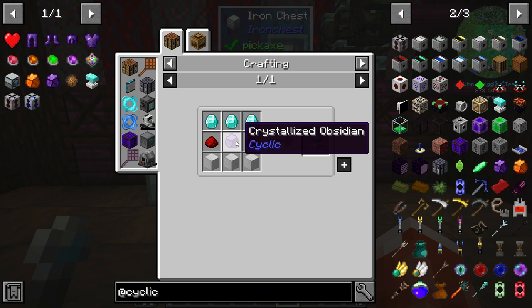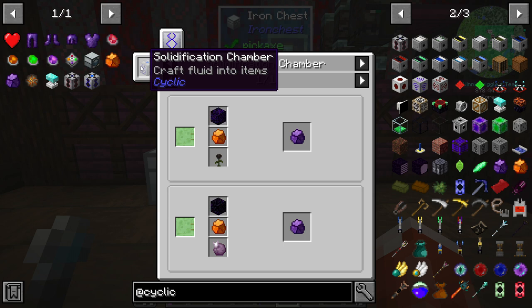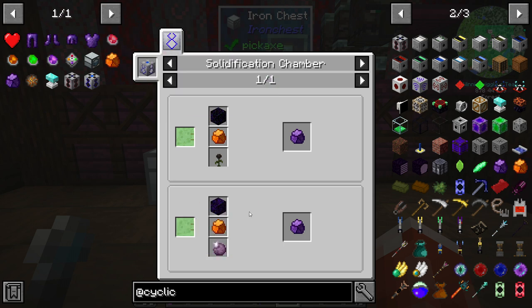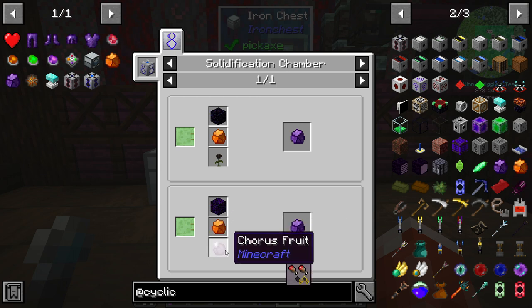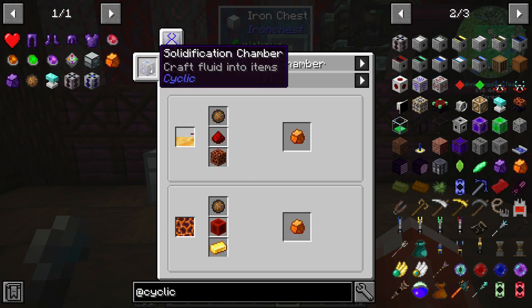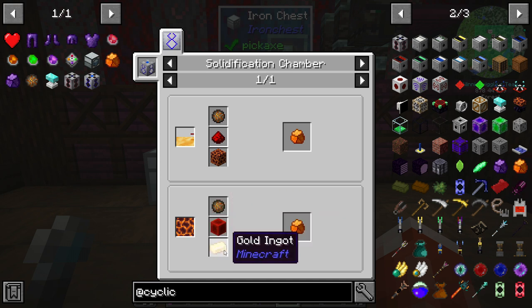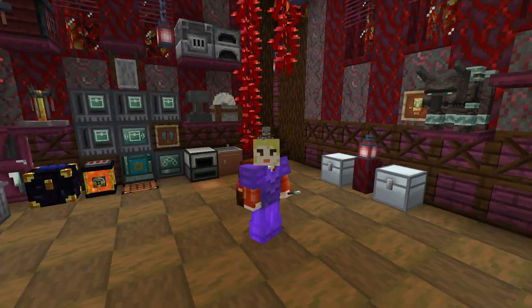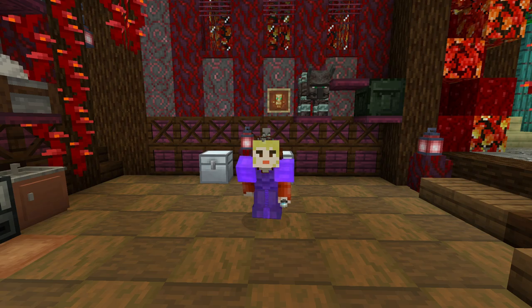and this mysterious thing called Crystallized Obsidian. Turns out we're going to need to make something called a Solidification Chamber, put liquid slime in it, and then use Obsidian and Crystallized Amber with Chorus Fruit. To get Crystallized Amber, we also need a Solidification Chamber — this time with Magma, Fire Charges, Blocks of Redstone, and Gold. So yeah, that's a little bit of a rabbit hole, but you know, modded Minecraft. But the more I looked at the Cyclic mod, the more fascinated I became.